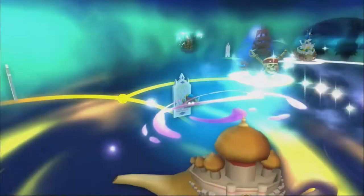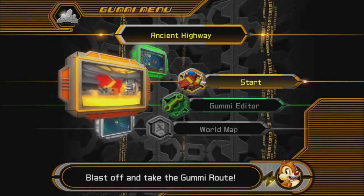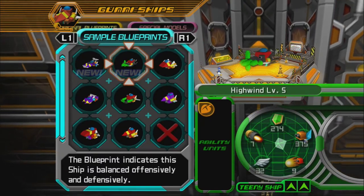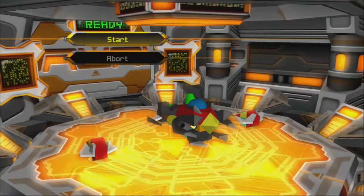Let's proceed through the Ancient Highway for our next Gummi Ship level. We have Falcon level 5 and Highwind level 5, but I'm gonna still stick with the Highwind though.